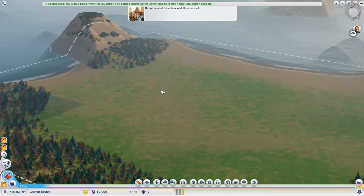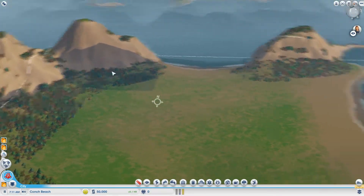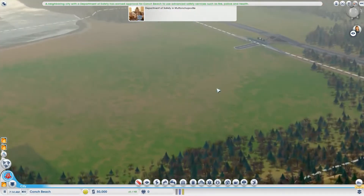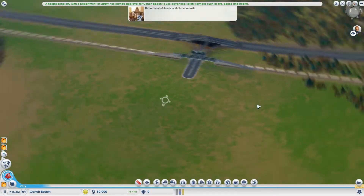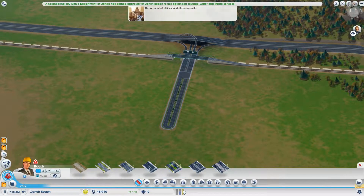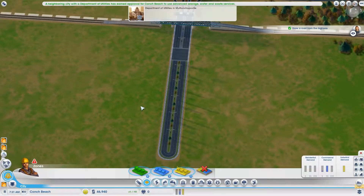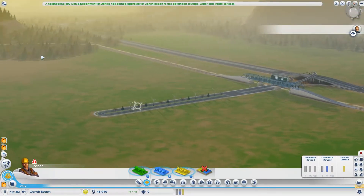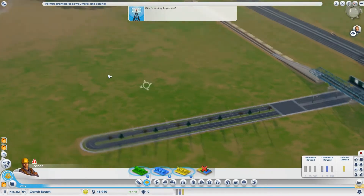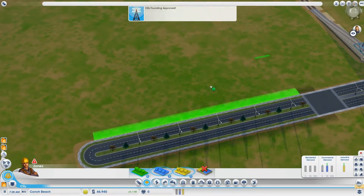We have a Department of Education in Mattenjobsville — I like that quite a bit. So yeah, we'll start with this new city and see what we can get out of it. As you can see, the demand for both commercial and industrial in the region is quite big, simply because Mattenjobsville has a lot of inhabitants. Luckily the commercial demand is quite big, so we'll hopefully be able to get something commercial done in this city.